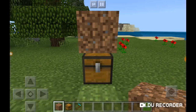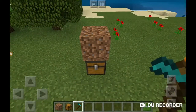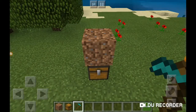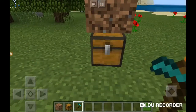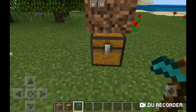What you're going to want to do is get a hoe, and once you do, just fly up or build up depending on which mode you're on, and then just tap on the dirt. You'll see that the dirt kind of changes its texture, and now you can open the chest.